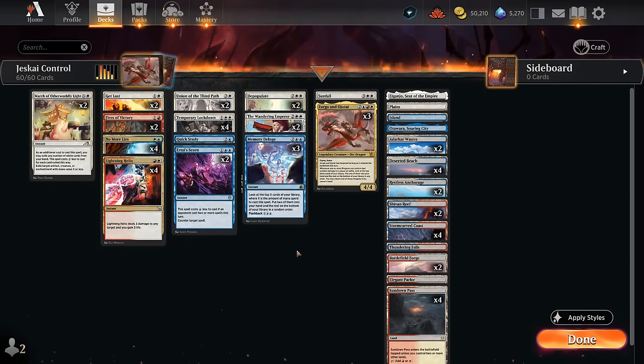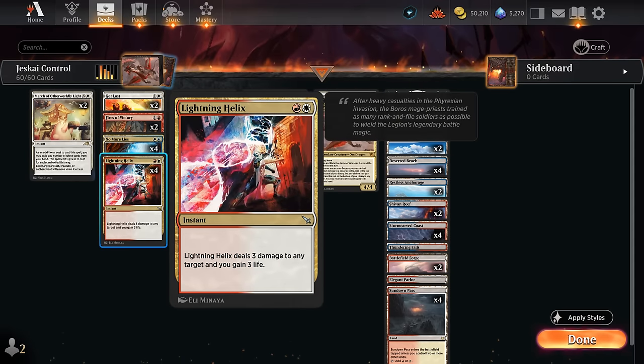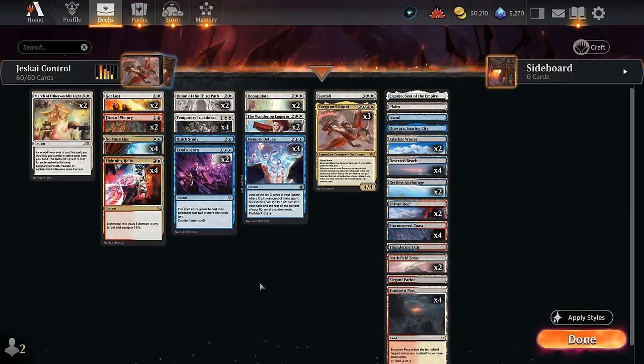Hello and welcome to another Standard Games video. Today we're taking a look at a white, blue, and red — or Jeskai-colored — control deck. Some of the latest additions to the archetype are at two mana: No More Lies as a powerful counterspell, and Lightning Helix as removal that also gains us some life back, which is always appreciated when playing a control strategy, especially when facing aggro decks.